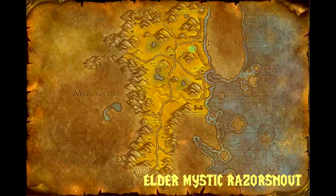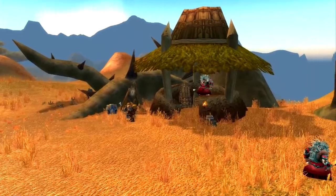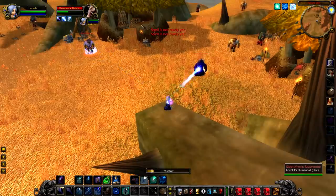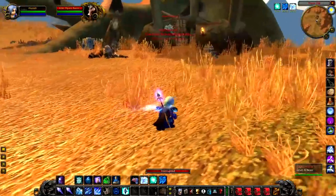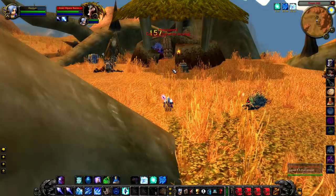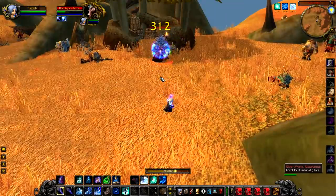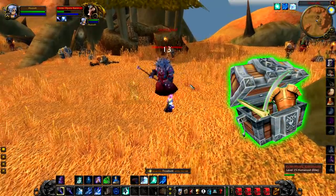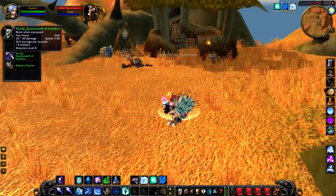Up next we have Elder Mystic Razor Snout, a level 15 elite that hangs around to the northeast of Thornhill. Getting to Elder Mystic Razor Snout can be a bit of a pain as she is pretty much covered by adds, however it can be worth it. Typically there'll be a chest nearby so that will always have greens in, and she herself will also drop a green when killed. Watch out though — she can heal herself, so if you are doing it solo you might have a bad time. You'll probably want to take a friend with you on this one.